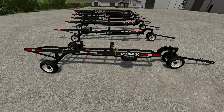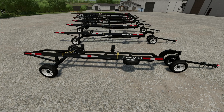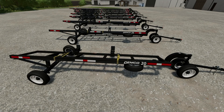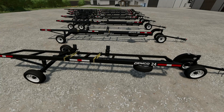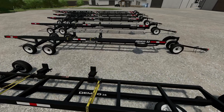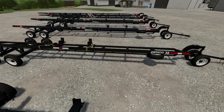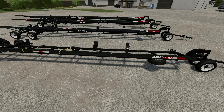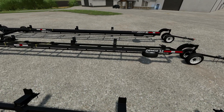Since the game uses meters rather than feet, I've put together a conversion table that I'll link in the first pinned comment. The 20-foot version is good for 6-meter headers and below. The 24-foot is good for 7.3 meters and below. The 28 is good for 8.5 meters. The 32 is good for 9.7 meters. The 38 is 11.5 meters. The 42 is 12.8 meters. The 48-foot is 14.6 meters, and the 52 is 15.8 meters.